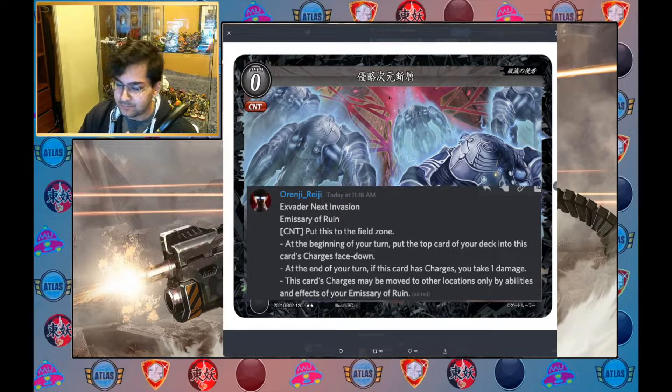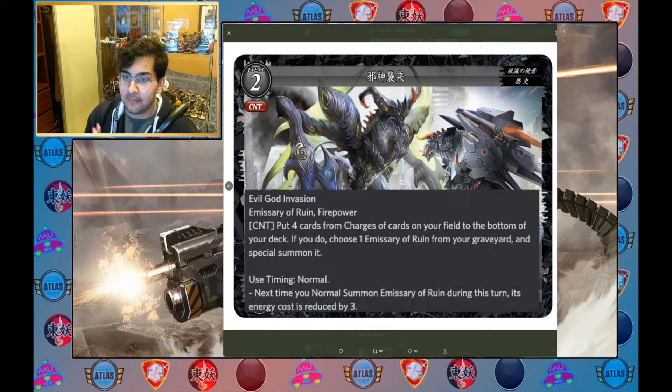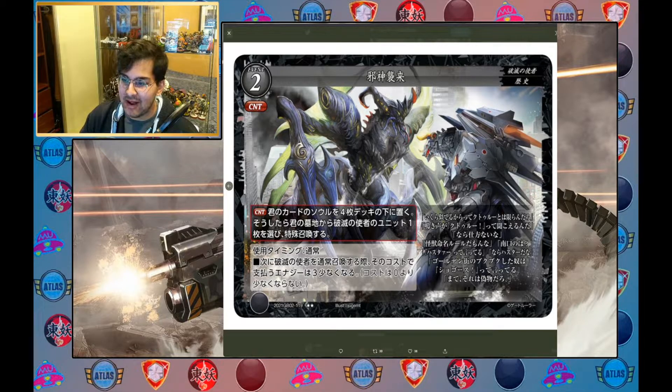So I've got my relatively consistent way of generating charges — now why do I want to do that? Let's have a look at the other support card. This is Evil God Invasion, also an Emissary of Ruin, and it has Firepower. It's a level two event and also a counter. The counter puts four cards from charges of cards on your field to the bottom of your deck; if you do, choose one Emissary of Ruin from your graveyard and special summon it. The main effect at normal use timing says the next time you normal summon an Emissary of Ruin during this turn, its energy cost is reduced by three — so you essentially pay three less. A nice two-card combo option.